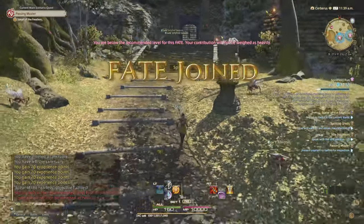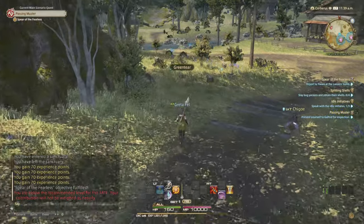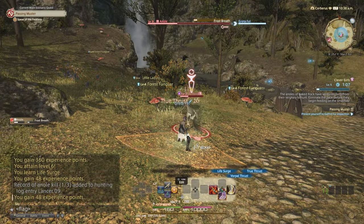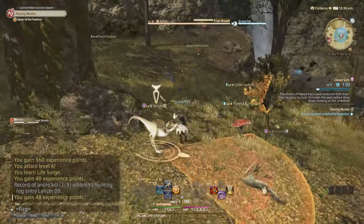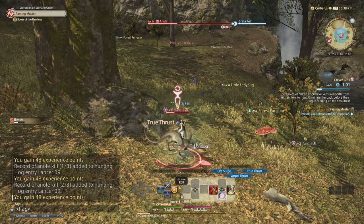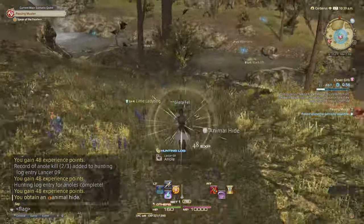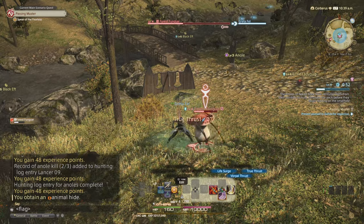From time to time, you'll also get a notification telling you that a FATE, or Full Active Time Event, has opened nearby. These are open-world encounters that allow loads of players to pile in and take on a bunch of enemies, or one very powerful one. They're a great way to gain XP, especially if you're of a similar level to the FATE, and all you have to do is wander into the radius of the FATE — shown on your map as a blue circle — and start fighting.